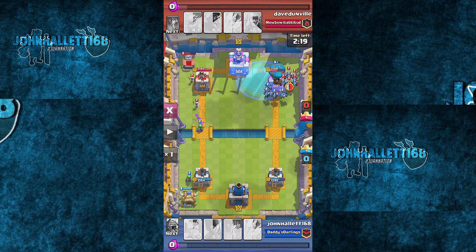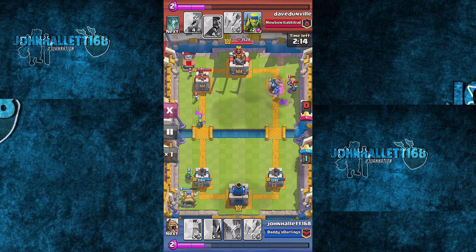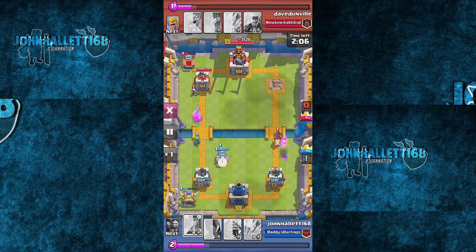That's really the key of the strategy — getting people to commit and then throwing down a balloon and taking out one of their towers, as well as throwing on a freeze spell. The freeze spell is very important. I missed getting the minions on the side here, but I'm able to cover the tower shooting my balloon down. My minion horde behind me really helps out. It's awesome if you can get a minion horde and a balloon going. About 45 seconds in and I already got a tower down — bang bang.